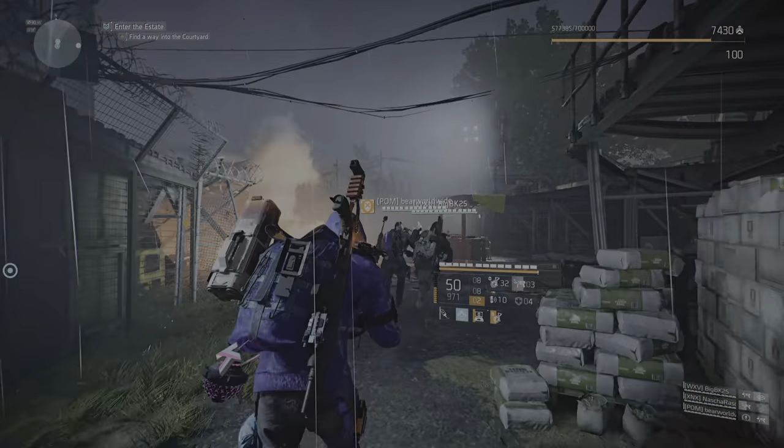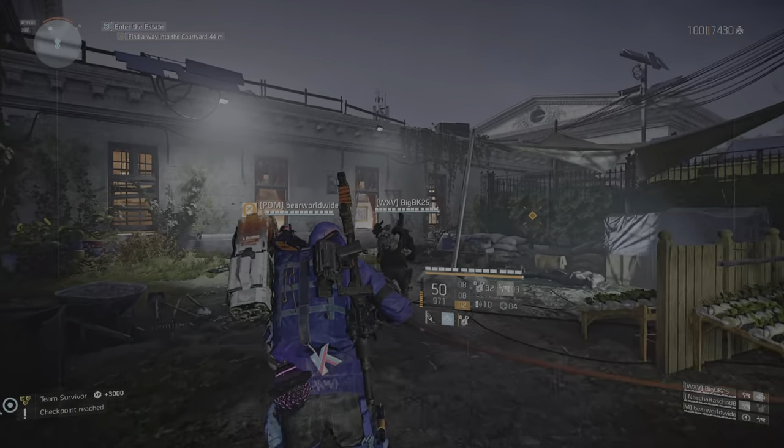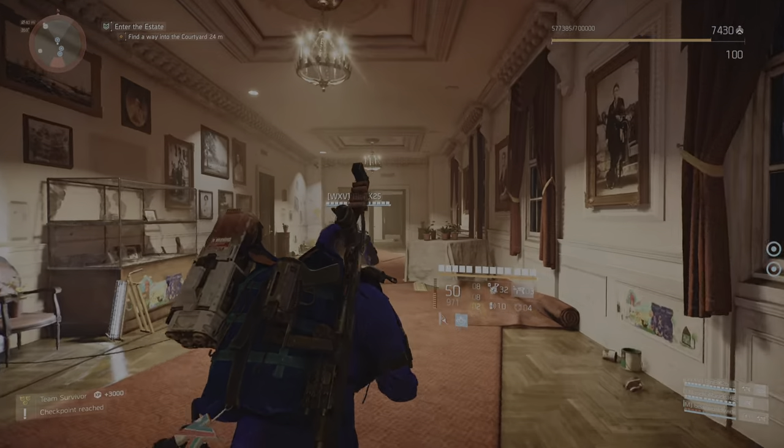Great work, Agent. You took out those turrets. You'll need to clear the area to reach the gate. Dammit, there's no way into the estate from here. Try the courtyard — there should be a gate.